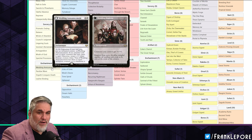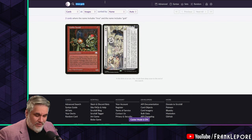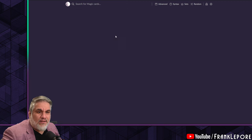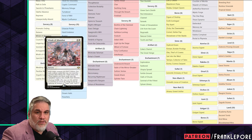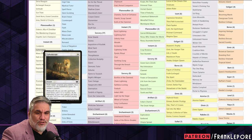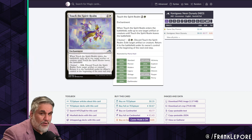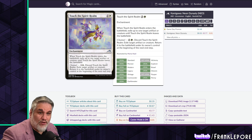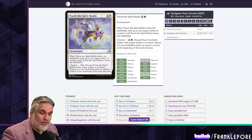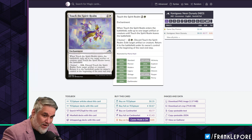I do have Elspeth Conquers Death and Leyline Binding. I do have Parallax Wave. I also have Touch the Spirit Realm, which I like a lot more than Ephemerate. Touch the Spirit Realm is a lot more versatile - you discard it to exile target artifact or creature, then return it to the battlefield, so you're blinking a card. But unlike Ephemerate, it can hit their artifacts or their creatures, so you can exile tokens, save your own artifacts getting targeted. Ephemerate only hits your own creatures. I would definitely consider adding that.